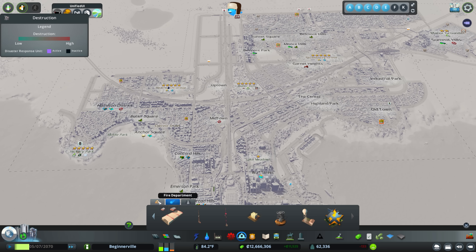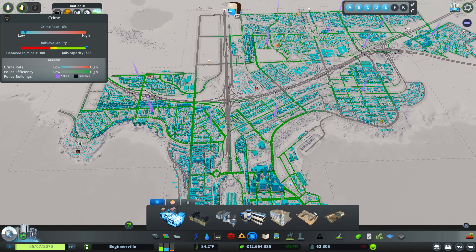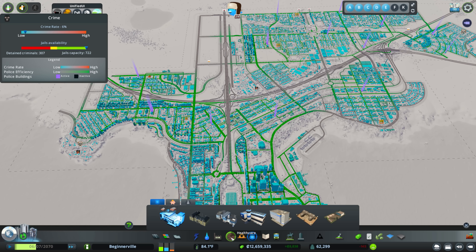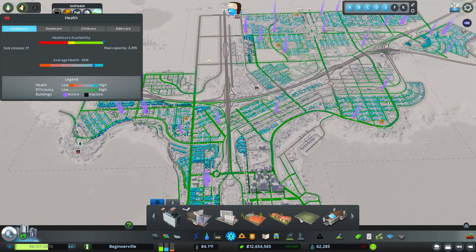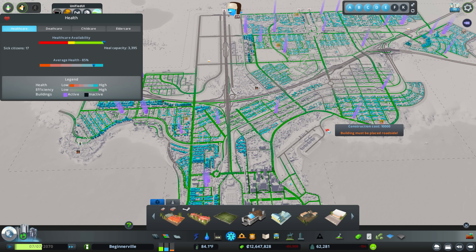We've also unlocked the fire helicopter depot — if we go into the fire tab, we have that one. We've also gotten a police helicopter depot and a medical helicopter depot. These are really great facilities for your cities, especially the fire ones. They help to stop the spread of wildfires, though before the Natural Disasters DLC, you don't end up having any wildfires.